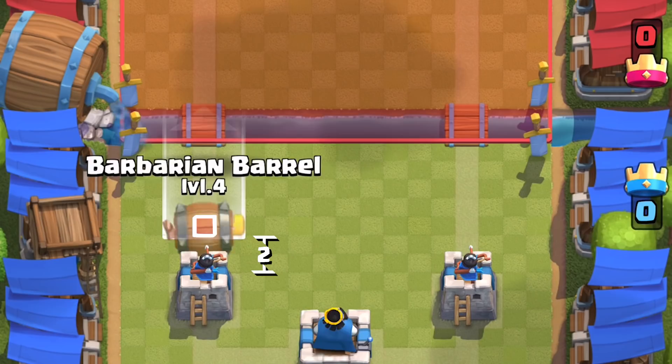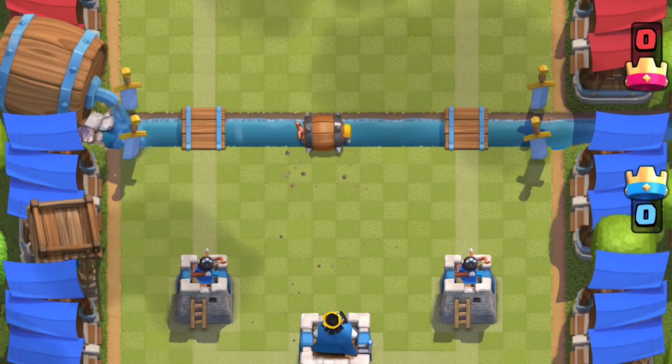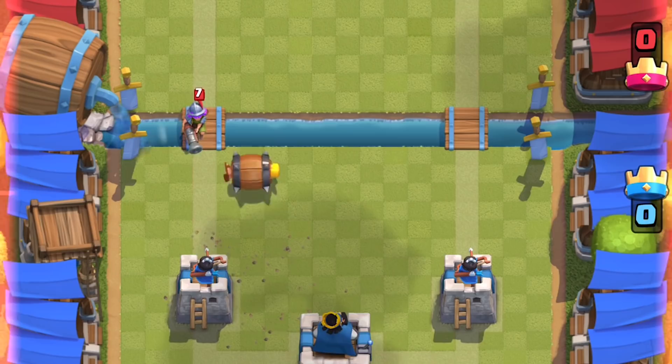But if you place it two tiles away from your Princess Tower, it will spawn within range of the Princess Tower. This tile and any tile forward is necessary for the Barbarian to cross the river — it's something you want to avoid. This is the bad tile when trying to counter a Musketeer, as the Barbarian has to walk in circles around the bridge from the other side to reach her.